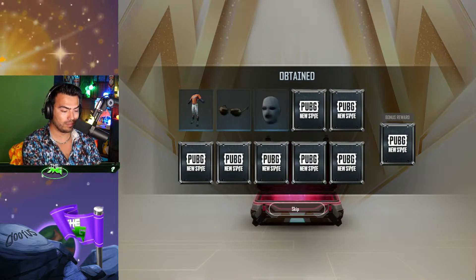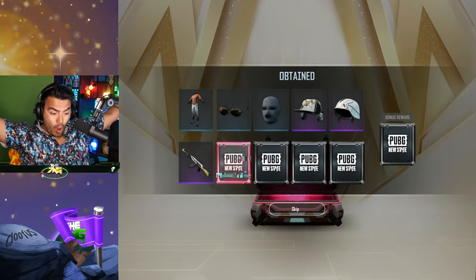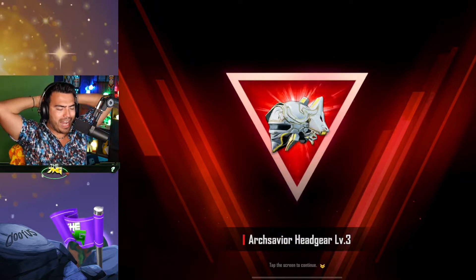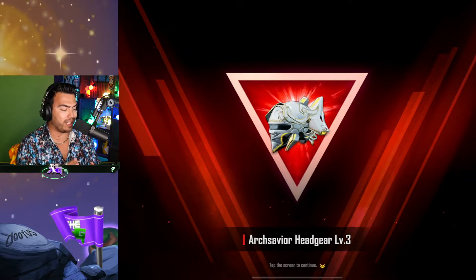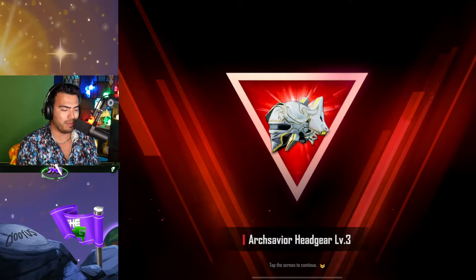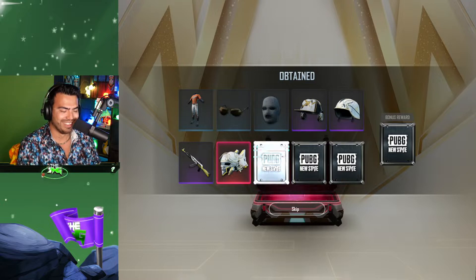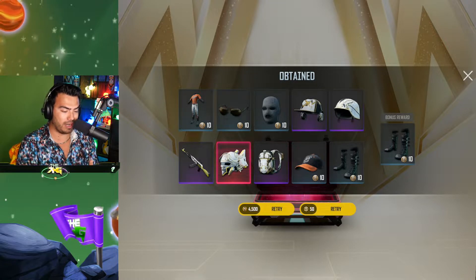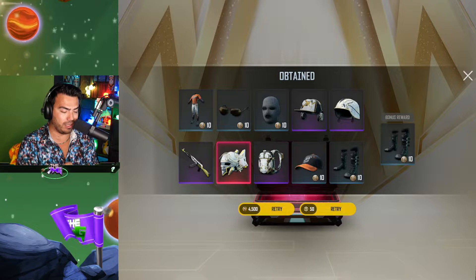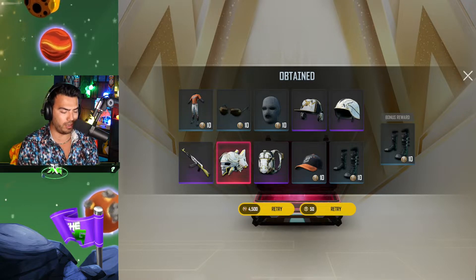Oh, oh — here we go! Arch Savior Headgear Level 3. I'm glad I got it. As I said, I usually don't really like white color skins unless it's a snow map, because I feel like I'm gonna stick out like a sore thumb — if I try to hide behind a bush the enemy's gonna be like 'bruh.' This is by far one of the best crates I've opened up though. I got a lot of cool stuff — some helmets, a backpack, an AKM skin too. I think with this, tens is winning so far, 100%.